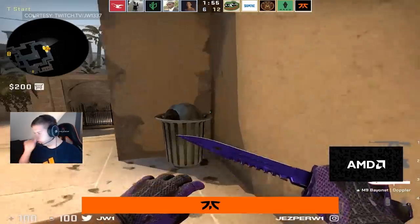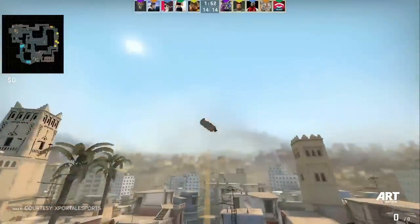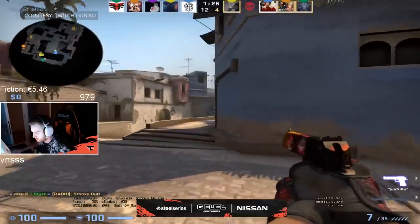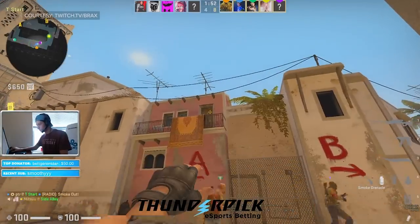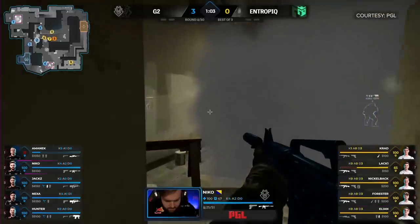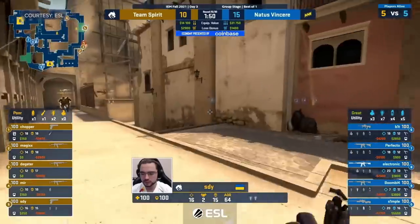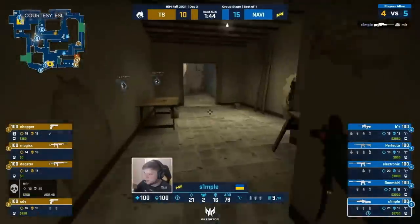This smoke is crucial for a few reasons, but the most important one is this: the CTs will almost always be able to get to the window before you can peek top mid. Tossing the smoke allows you to take control of top mid and opens your options both to cat and connector without getting obliterated by a lone CT waiting for you to turn the corner with an AWP. And just because I'm a nice guy and equally sick of losing ELO, I'll show you the 64-tick lineup to boot.